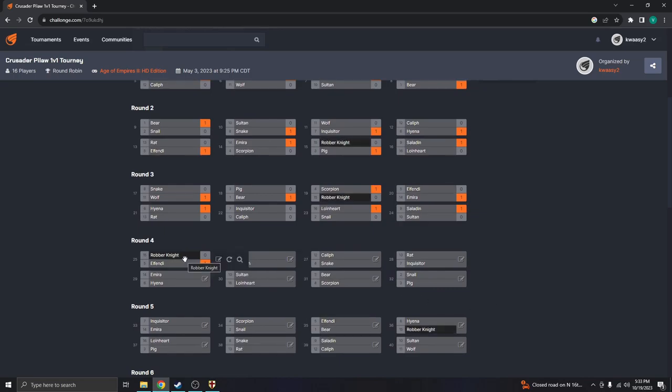Robber B plays Hyena next — that's not going to look too pretty for him, it's like playing snake but upgraded. Fiende is going against Bear — also not a very good matchup for him. Next match though, we will see Wolf vs. Saladin. I should have that uploaded probably by Saturday. I'll record it now and probably edit it later. As always, thank you guys all for watching, and I will see you next time. Bye!